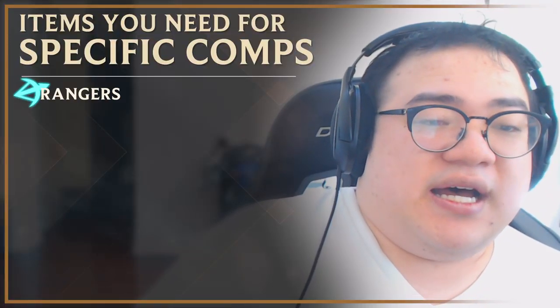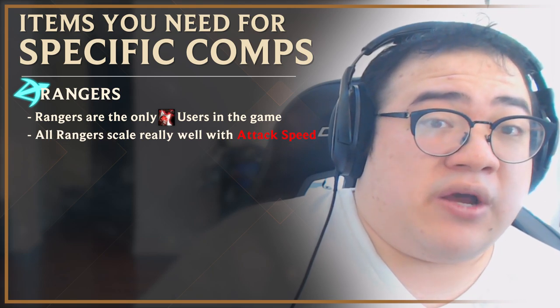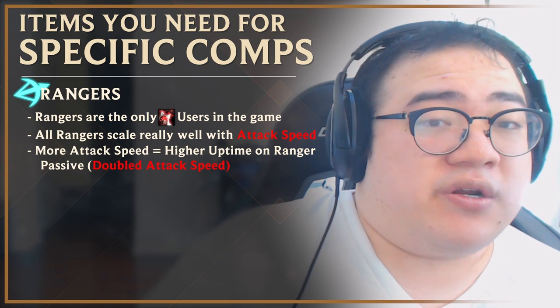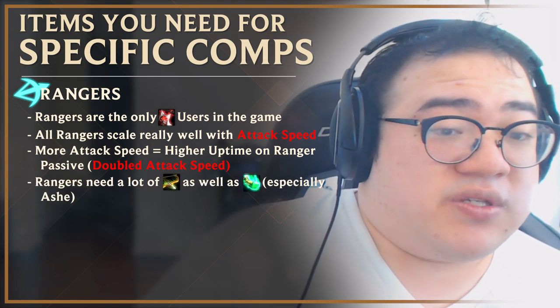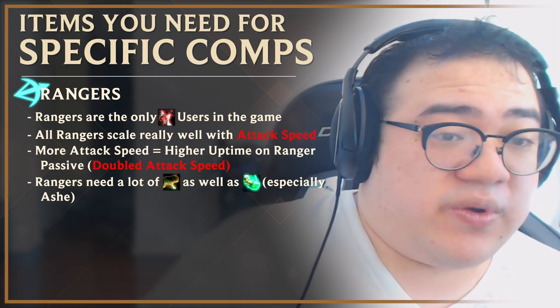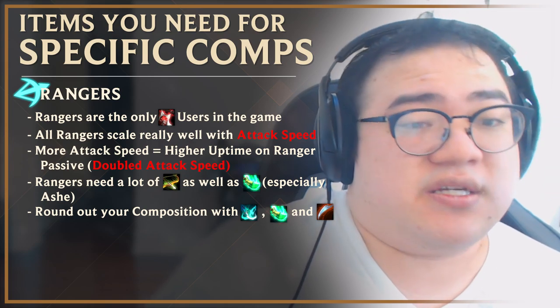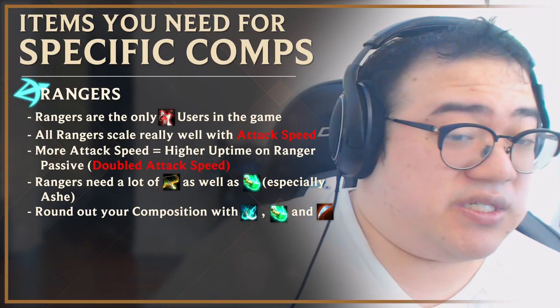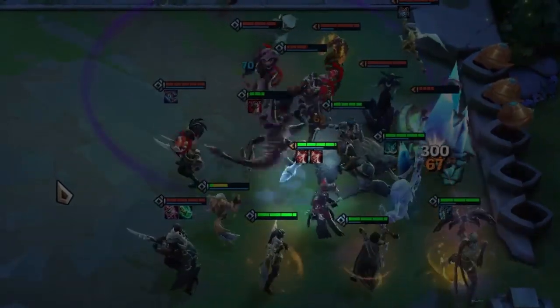The last archetype is Rangers. Rangers are the only Zeke's users in the game. All Rangers tend to scale very well with attack speed, and more attack speed allows them to keep up their uptime on their Ranger passive. They also want a lot of recurve bows and tend to use Shojin fairly well. Then they use the generic stuff like PD, Shojin, and Dragon's Tooth to round out the rest of the comp. They're generally one of the only comps that uses Zeke's, so giant's belt value is a little bit higher if you're going Rangers.